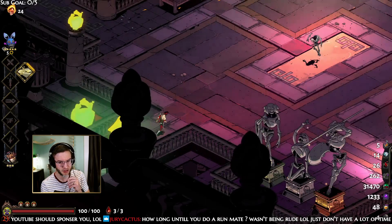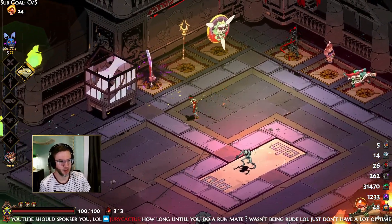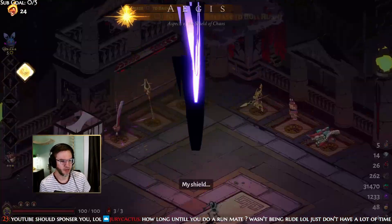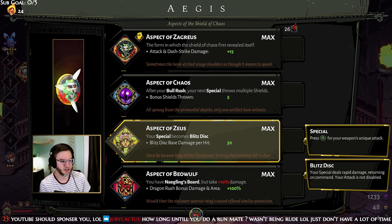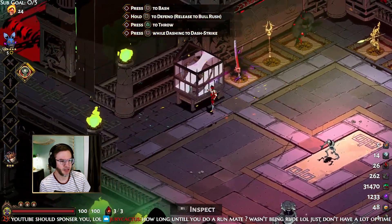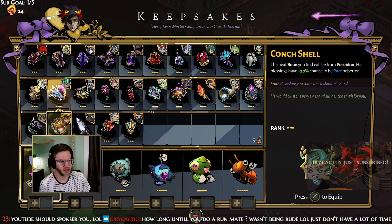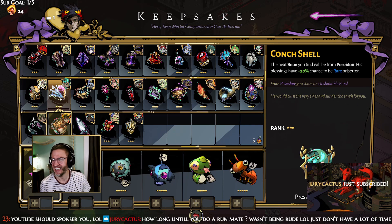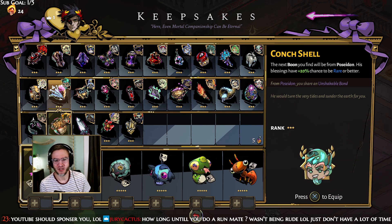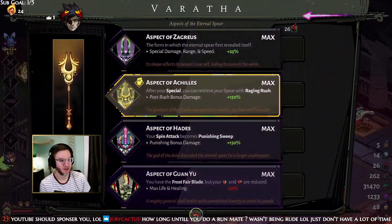We're finding easy ways to beat Hades. We've done two of the easiest so far: the shield build with Ares on the special, or Poseidon where you get Sea Storm. That was a little bit more involved. Thanks for following, cherry cactus — we're all friends here.